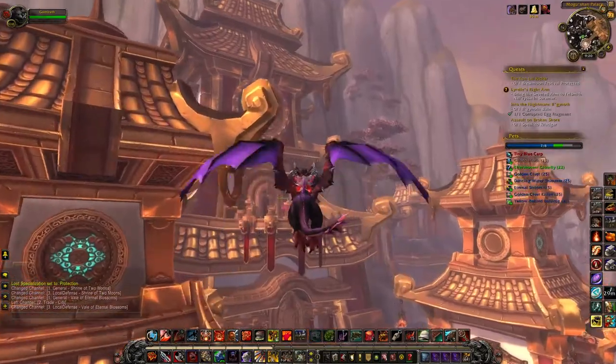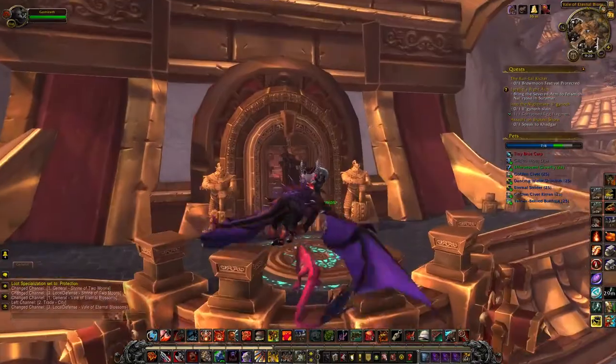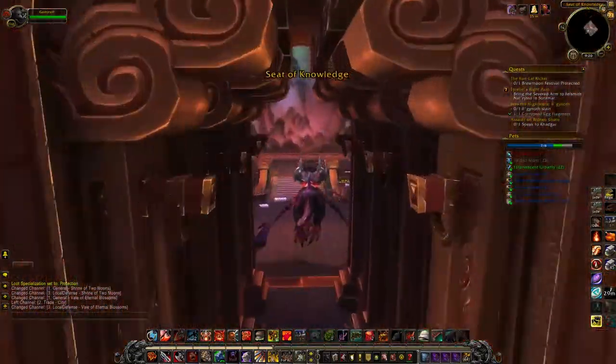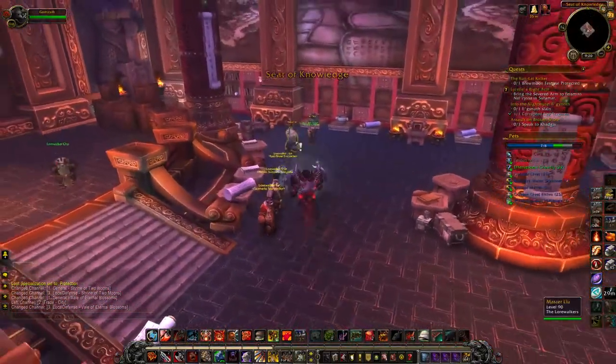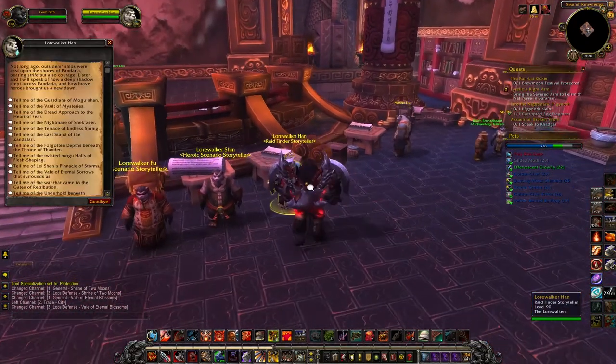If you head over to this area, you can talk to — I think it's Lower Walker Han — he is the furthest to the right. As you fly in here, you'll see three dudes, and he is number three on the right, and he will let you queue up for LFR.